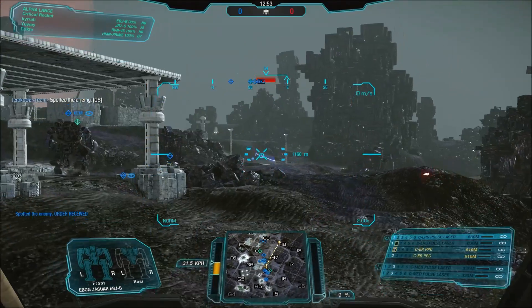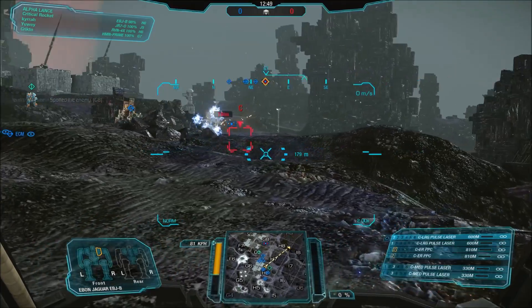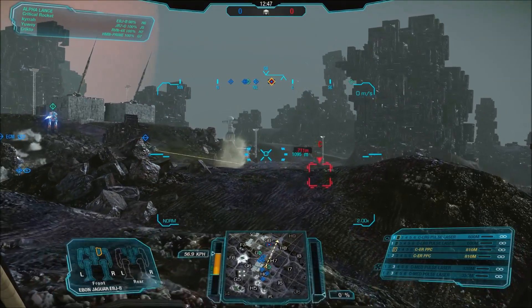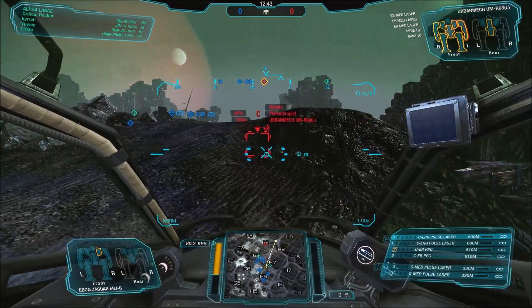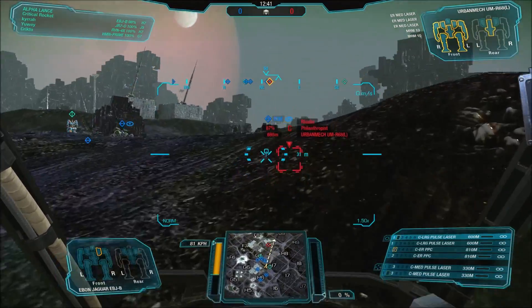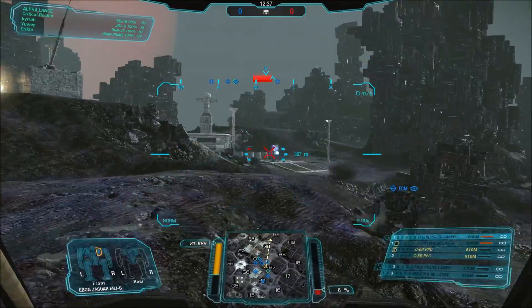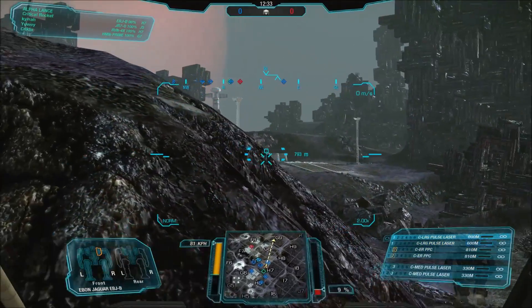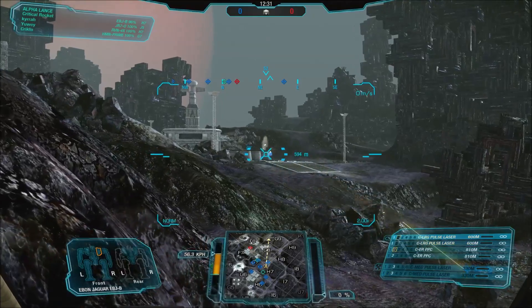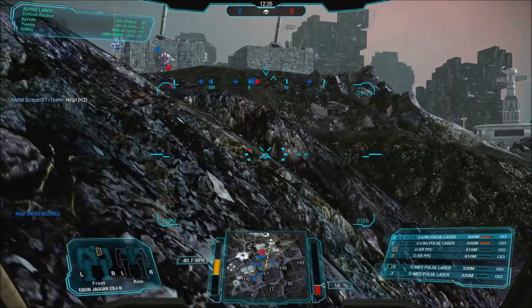The Bravo is a pretty well-rounded build. It has no weapons in the CT — all of its hardpoints are split between the side torsos and arms. That said, you do have to expose a little more than I'd like of the mech to get shots off. But when you do, you've got some pretty high-mounted energy hardpoints in the side torsos. The arms handle the business end of your work when you're up close and personal, while you'll be peek-shooting with the torso-mounted weapons.